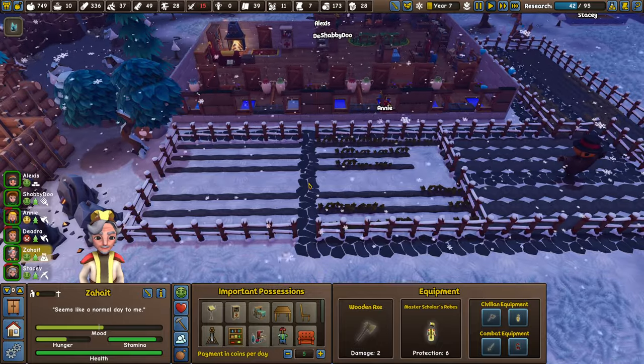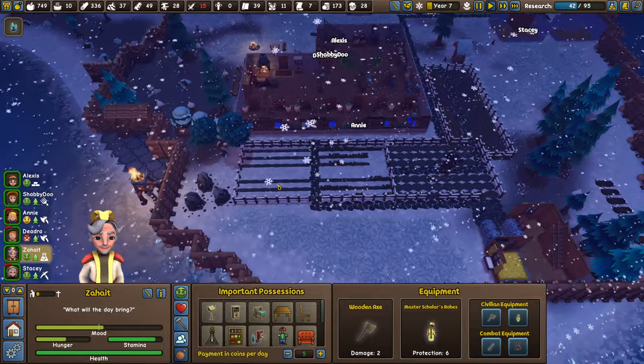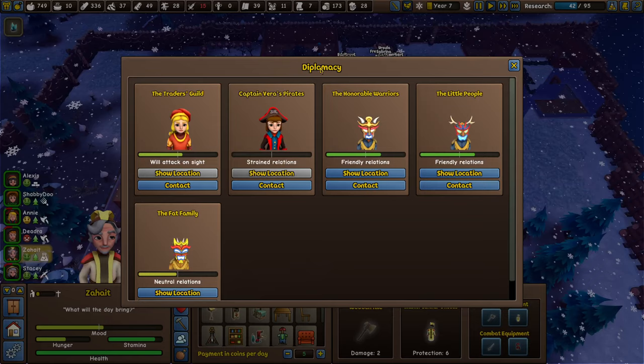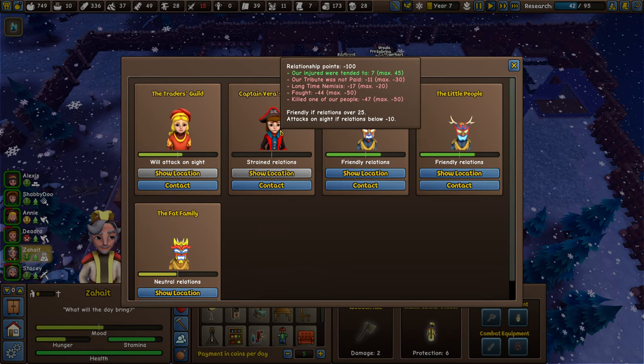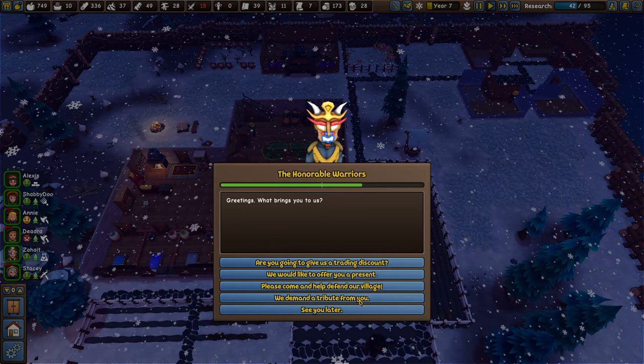Tip number eight: once you unlock the brewing station and place it down, you'll start having pirates visit you. You can stay in good relations with them — they'll ask for tributes, and as long as you accept them they'll stay friendly. It's the same with goblins on the island. You can kill goblins by sending your warriors to destroy their tiki huts, or you can be friends with them and demand tributes when your relationship rises. As long as they're not too demanding, I'd take the deal.